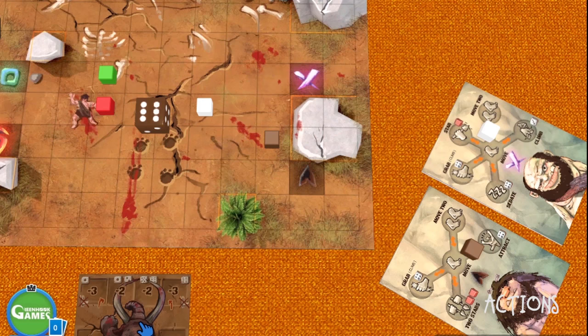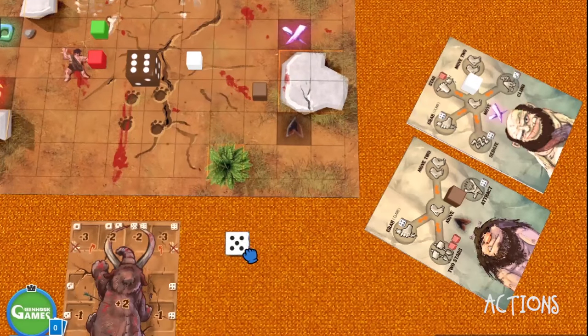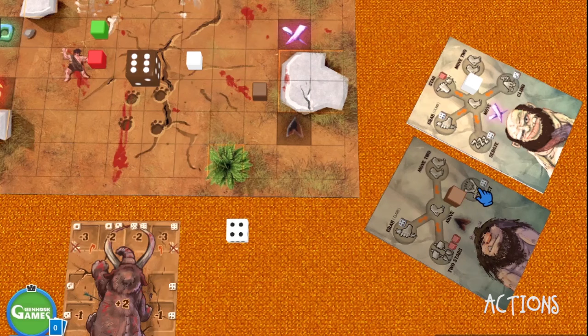Whenever you try to attract or scare the Moog, you check the center line of the Moog. Currently, because it's facing the wall, this is the center line. Whichever side you are on when you attract it, you try to turn it 90 degrees towards you. When you scare it, you try to turn it 90 degrees away from you. We try to attract and roll — a success, because it's four, five, or six — four plus is a success. The facing of the Moog has changed.